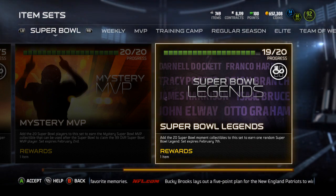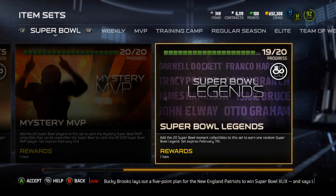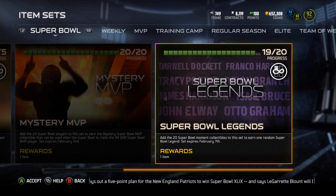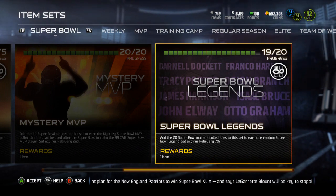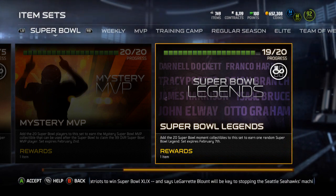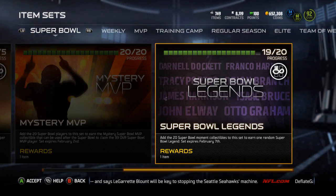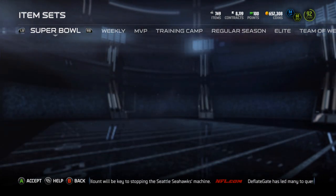I think those are the four that are worth something. I wouldn't mind pulling Branch, because I'd probably just keep him and sell the one I already have. But there's four that you want to pull. There's one you really don't want to pull, which is Franco. Isaac Bruce is the next worst, and then I think it's Darnell Dockett, then Deion. Then it's Porter, Harrison, Graham, Elway, I think.